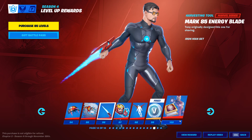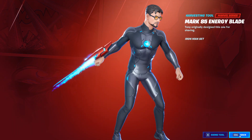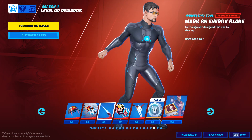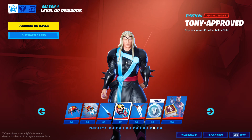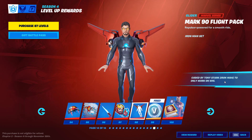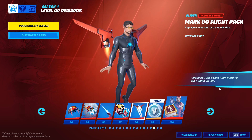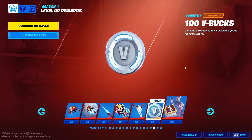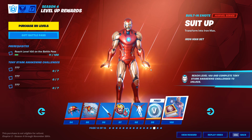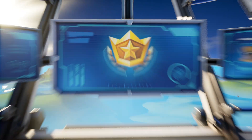Here's Iron Man's pickaxe. Tony originally designed this one for shaving. His emoticon, his glider. Coated by Tony Stark, Iron Man, to only work on him. So when it says these things about these gliders, that means it only works on that character. 100 V-Bucks, and then finally, Iron Man himself. Here he is. Pretty dope. And that's the battle pass.